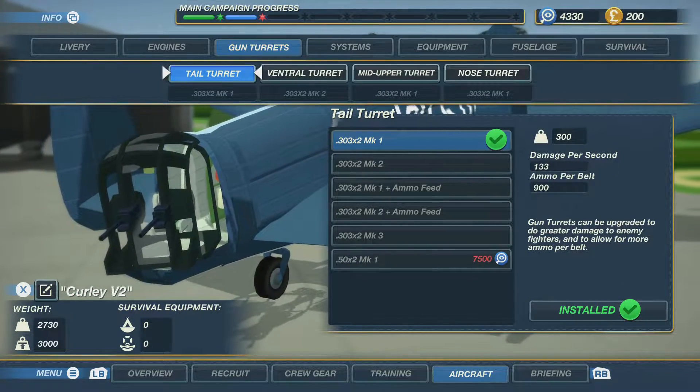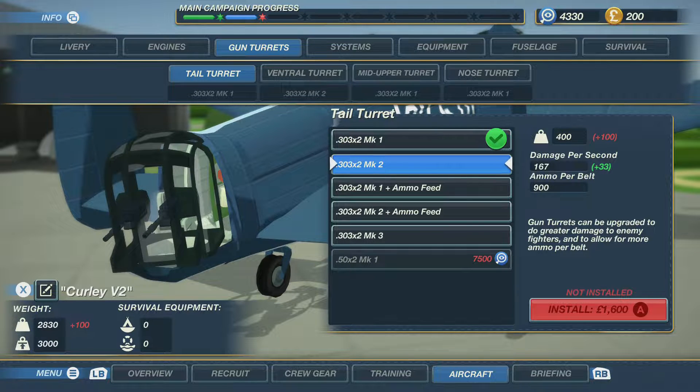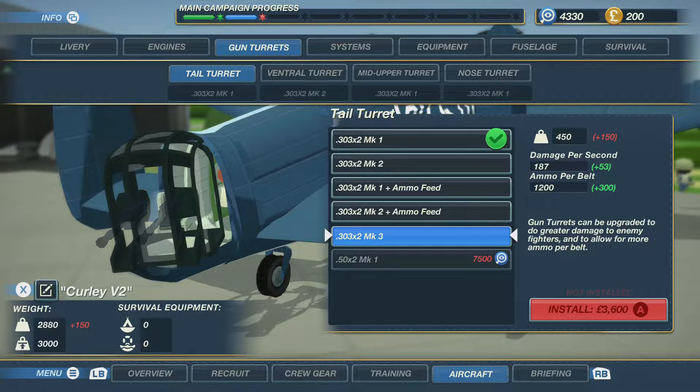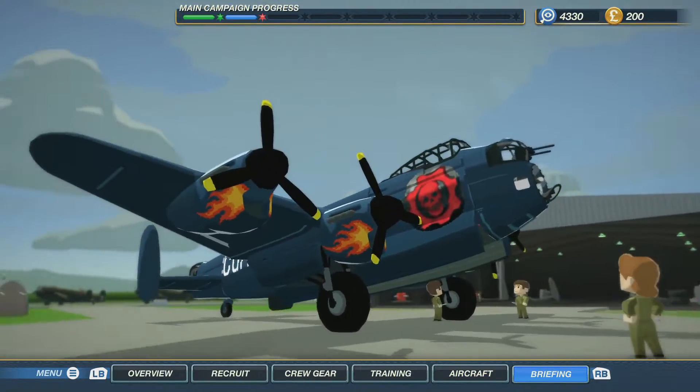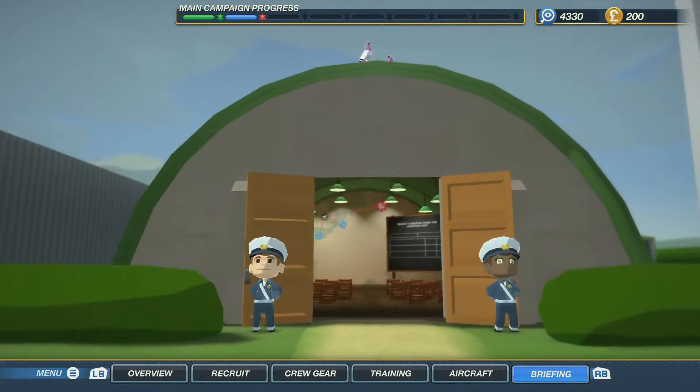We have no engines right now — there's the armoured engine and the standard engine in K3, we did have a few but they've been destroyed. The gun turrets are only MK1, we don't even have MK2 anymore, which really sucks. I want to get MK3 but that is a lot of money — first we need to make some money from these missions.